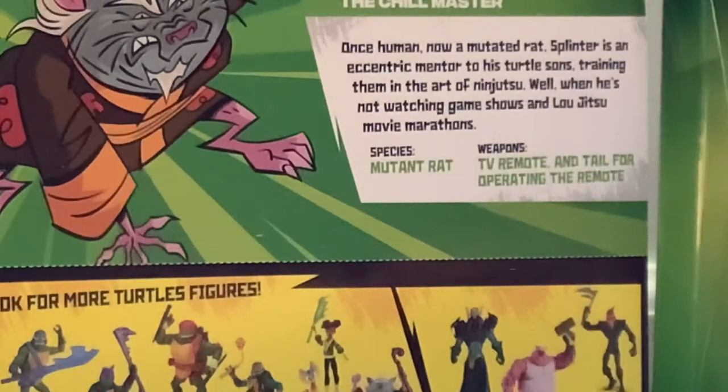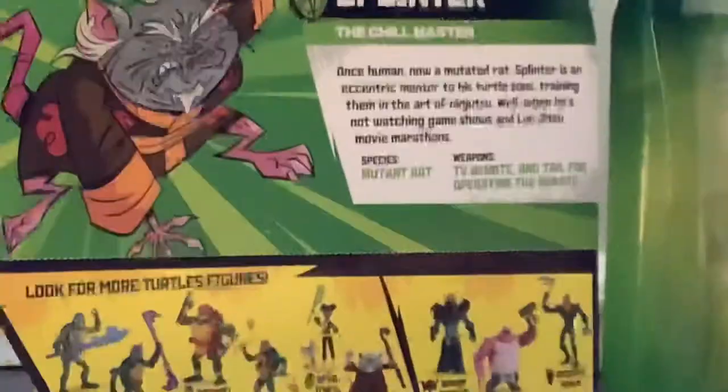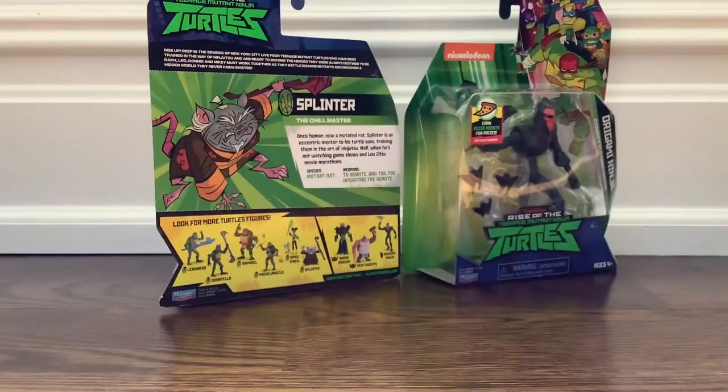Species: mutant rat. Weapons: TV remote, and terror for operating the remote. That's hilarious! That looks super duper funny. So I have Leonardo, Donatello, Raph, Mikey, April, Baron Draxon, Meat Sweats, and now Splinter and Origami Ninja. So let's open up Splinter.